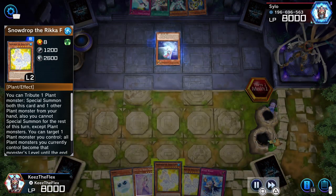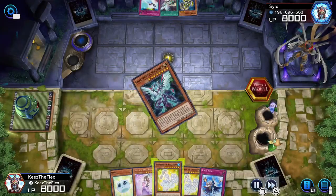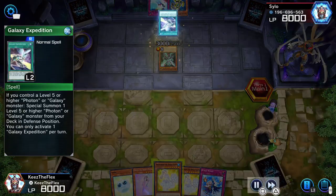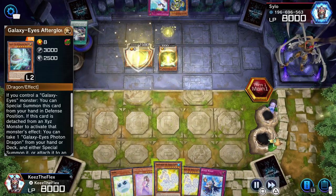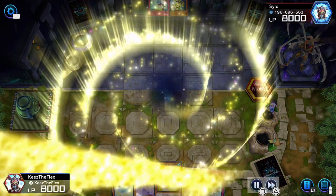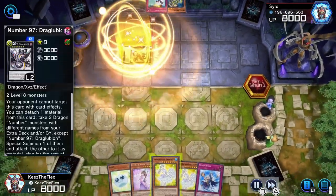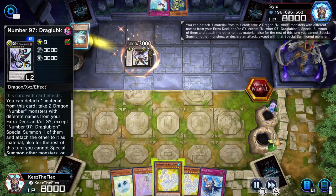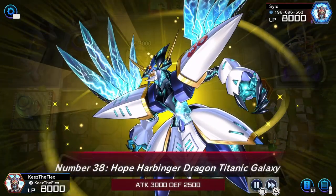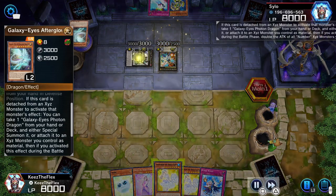You see here we got my Rika Roma deck versus the Galaxy Eyes. Galaxy Eyes is pretty tough, I'll be honest. Especially once they get their board going — they have a bunch of high-level monsters. I feel more comfortable against it with my Virginity deck, but it had been a while since I had played the Rika deck, so I might have made some misplays here and there. We'll see.